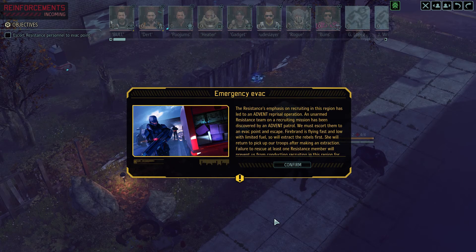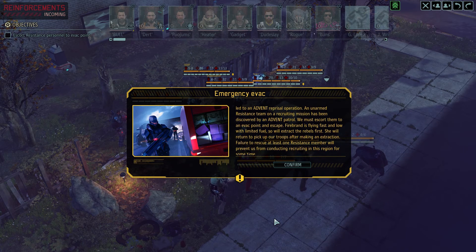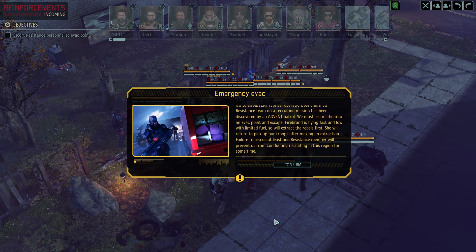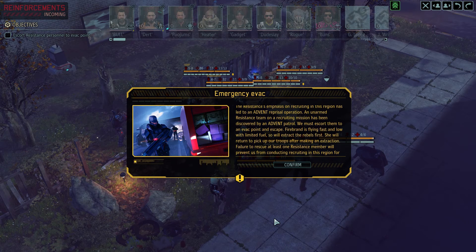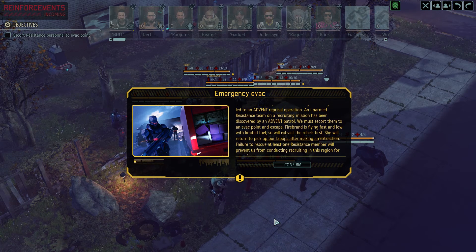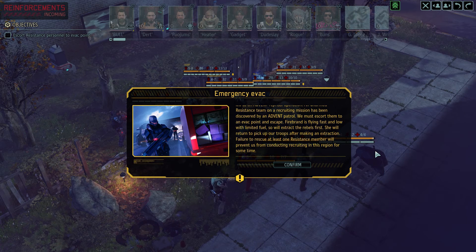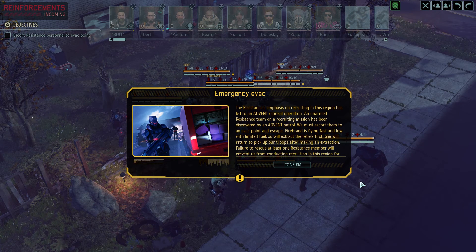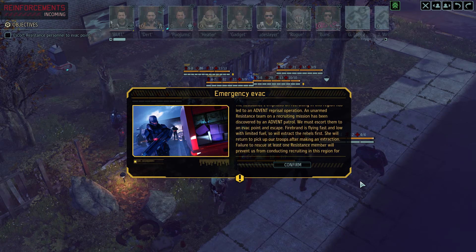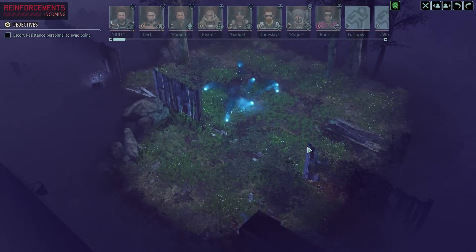Resistance evac: the resistance emphasis on recruiting in this region has led to an Advent reprisal operation. An unarmed resistance team on a recruiting mission has been discovered by an Advent patrol. We must escort them to an evac point and escape. Firebrand is flying fast and low with limited fuel, so we'll extract the civilians first. God, I hate this whole auto-scrolling thing. So Firebrand will rescue at least one resistance member — failing that will prevent us from conducting recruiting in this region. She will return to pick up our troops after making the extraction. So we have to hold on after we get the evac.